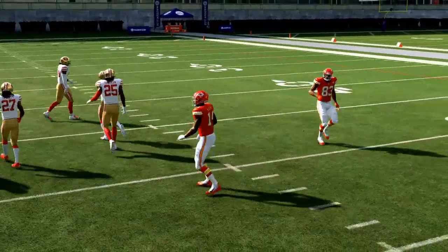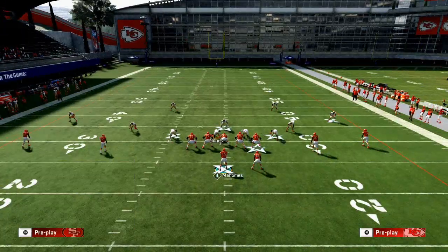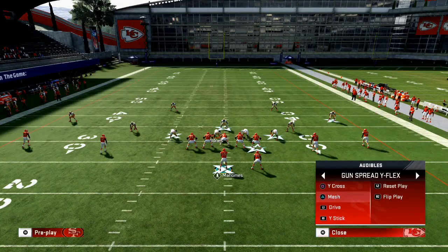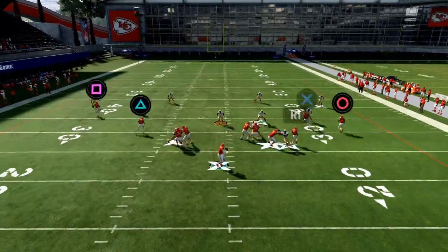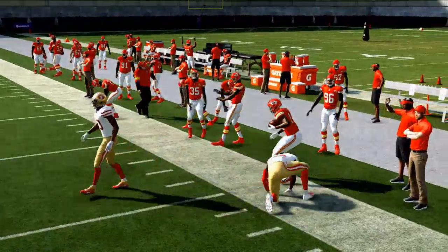The next thing you need to know about passing the ball involves three significant things. The first is having routes that work well together with the timing of the route — that's where something like the mesh play comes in. In essence with mesh, I look to this receiver first, then I look to the running back, then I look to the backside. So: snap the ball, peek left — nothing there — then go back to the right side, and if nothing's there, I move.